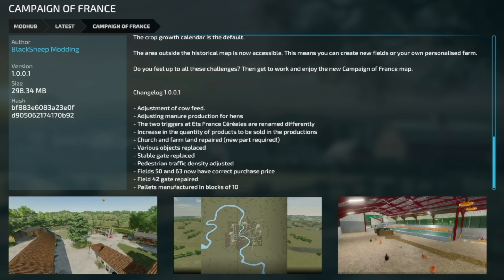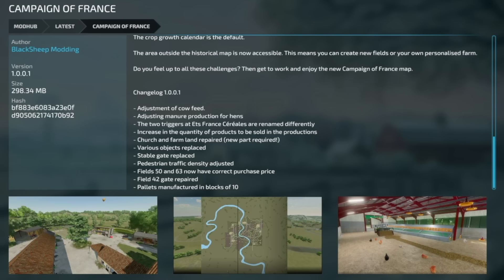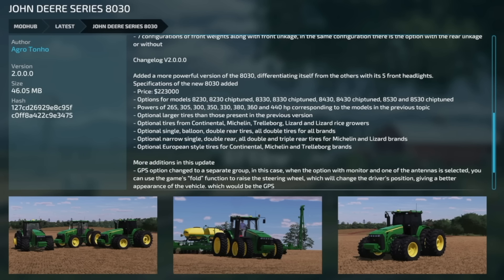The Campaign of France sees its first update for all platforms — version 1.001. Changes include: adjustments to cow feed and manure production for hens, two triggers at ETS France Cereals renamed, increased quantity of products to be sold in production, church farmland repaired, various objects replaced, stable gate replaced, pedestrian traffic density adjusted, fields 50 and 63 now have correct purchase prices, field 20 or 42 gate repaired, and pallets manufactured in blocks of 10. A new save game likely required.